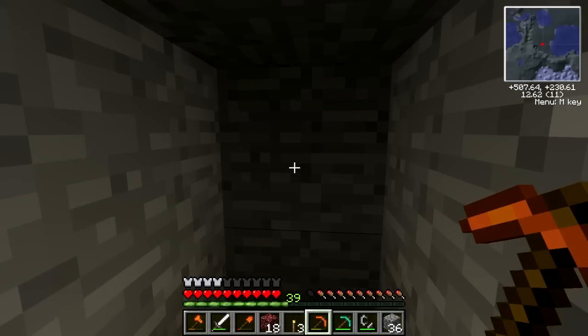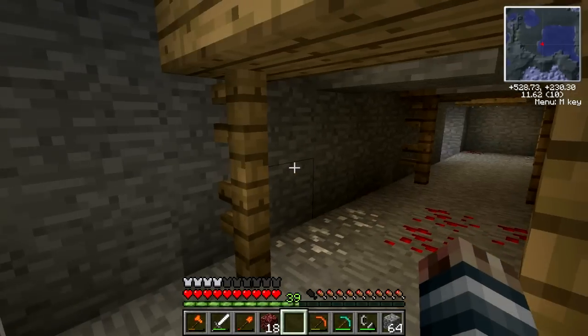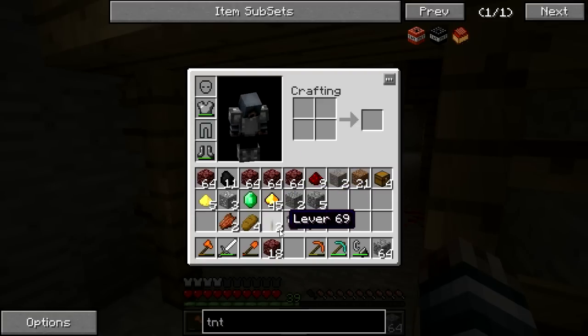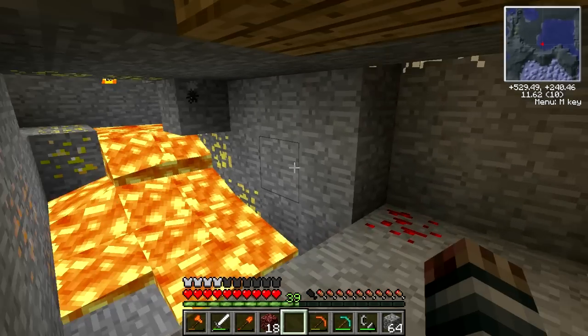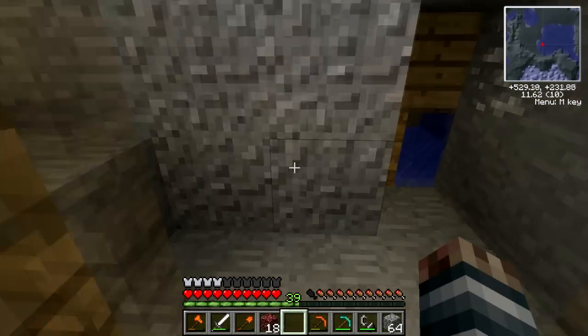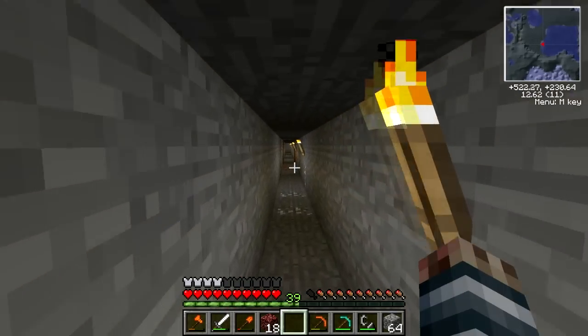We got two more emeralds to go. Oh my god — found another abandoned mine shaft! I don't have any wood on me. We have this lovely source of lava light — that is amazing. Another abandoned mine shaft means there's more rails for me.